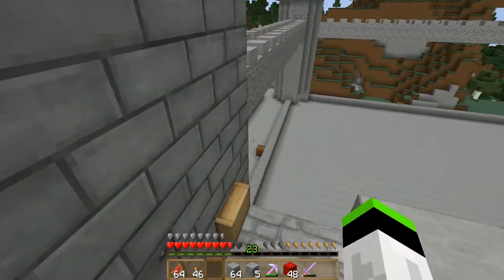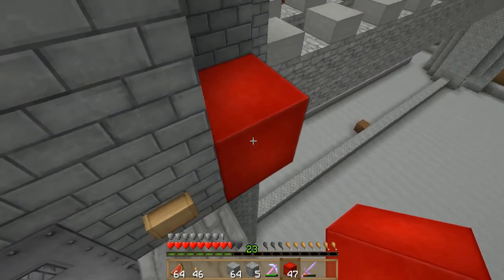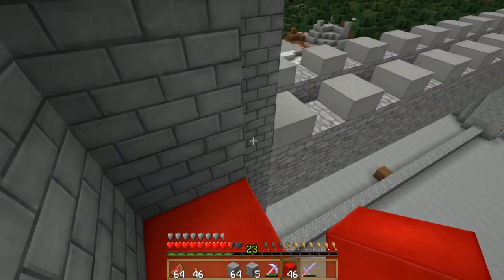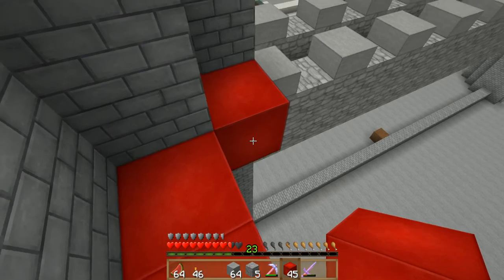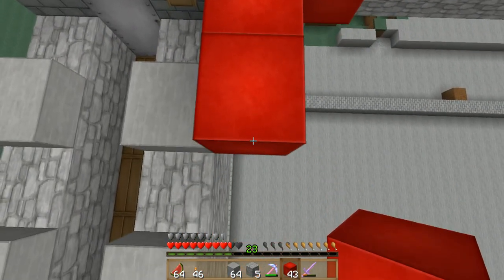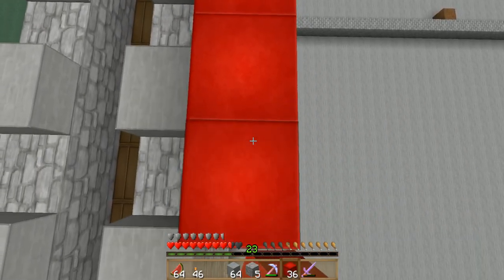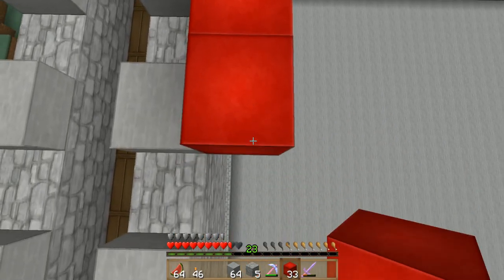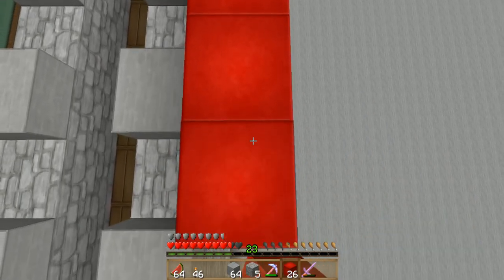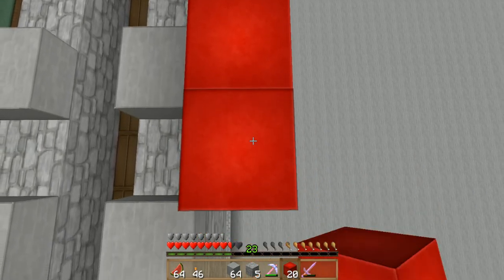The next part is going to take a lot of redstone — well, the next 25 parts we have to do will take a lot of redstone. But you're going to want to do this for the corners. You want to outline this whole area with this. So this will be the next part, and we'll probably have to do the walls because we don't have enough redstone to do the next part after this.